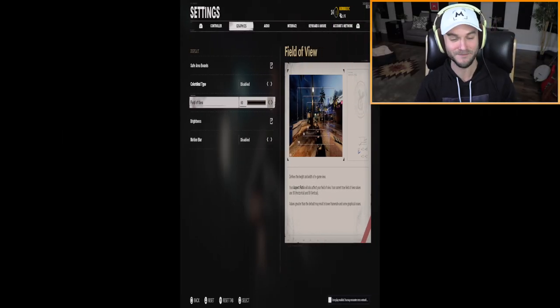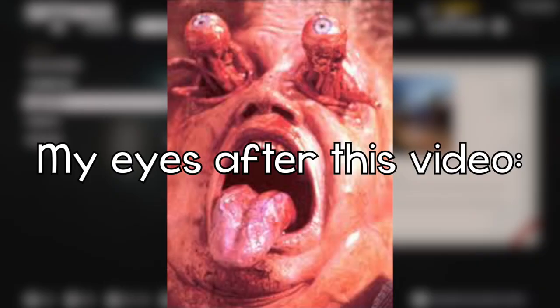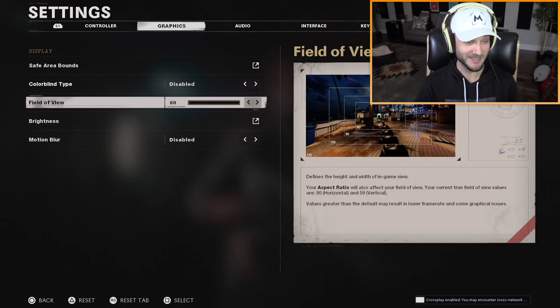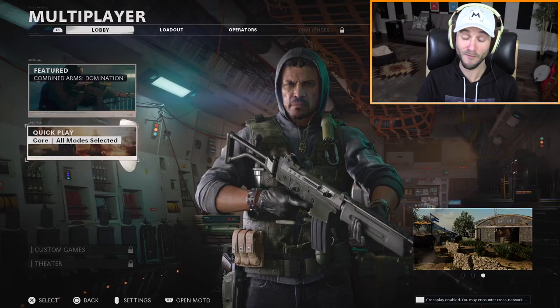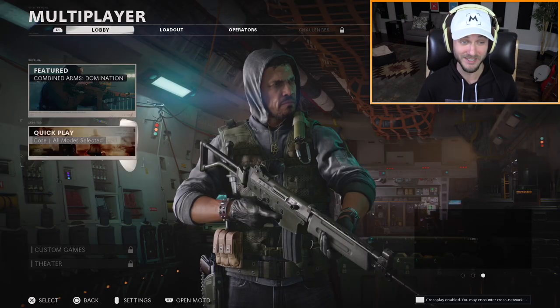I typically play at 90, but in this video we're gonna try out different things. We could try playing Black Ops Cold War at 60 field of view and 120 — what could possibly go wrong? My eyes are gonna hate me after this. So let's play the beta at 60 field of view and try not to vomit. So far in the beta we have quick play and they also have the option for hardcore, though I'm not sure if we'll be able to play that in the beta — I'm pretty sure that's just being teased.